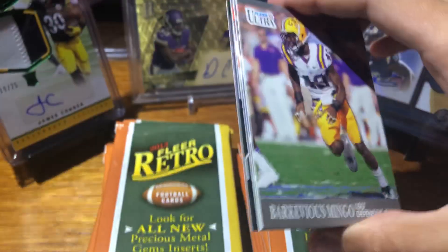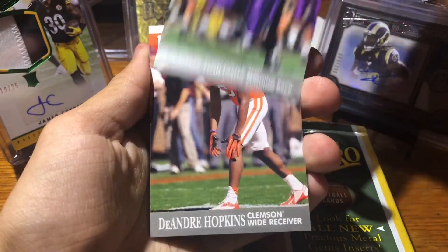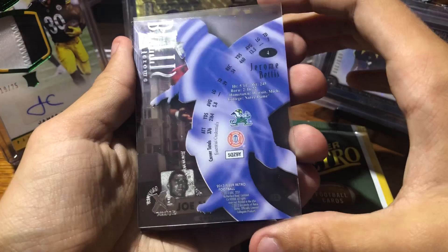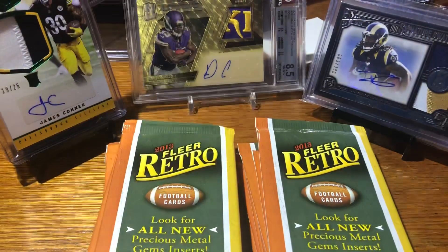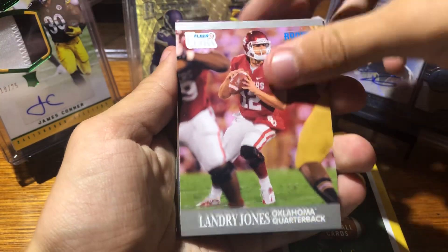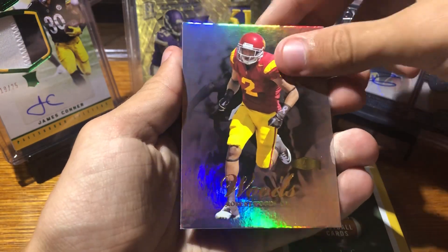I think we got an acetate coming up. Barcavius Mingo, LaDainian Tomlinson, DeAndre Hopkins. Here we go — Jerome Bettis, sweet card. And Joe Namath. Got a Kenny Stills, Landry Jones, Natrone Means, and Robert Woods.